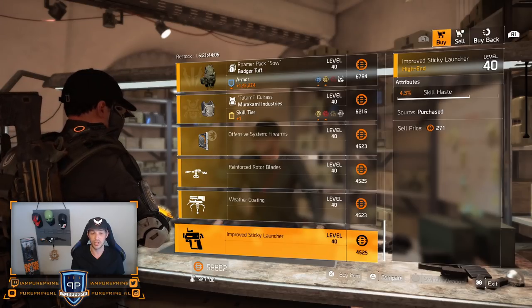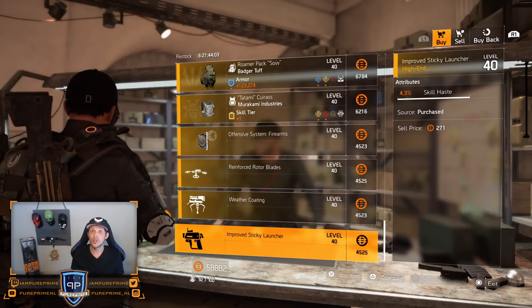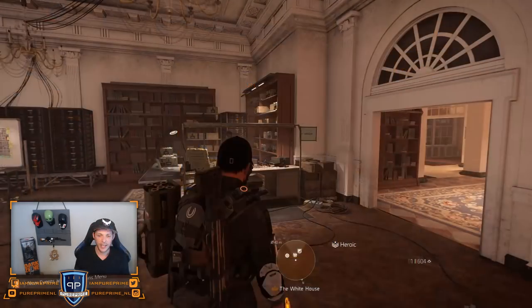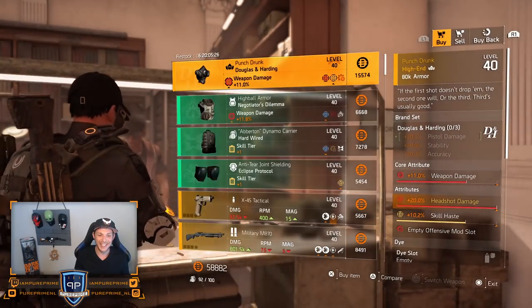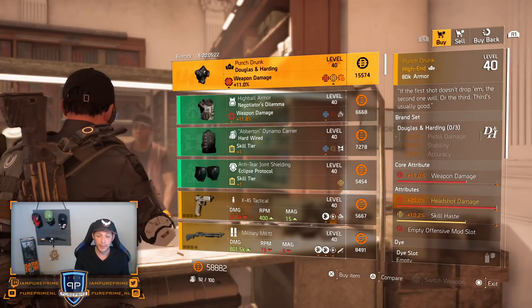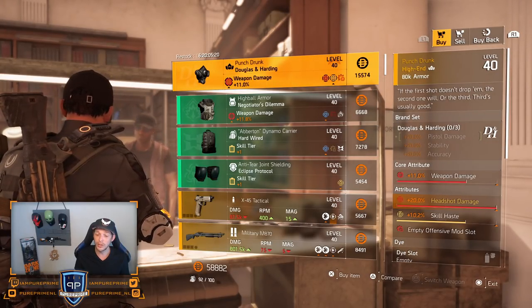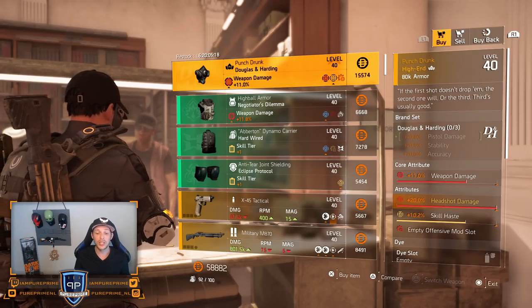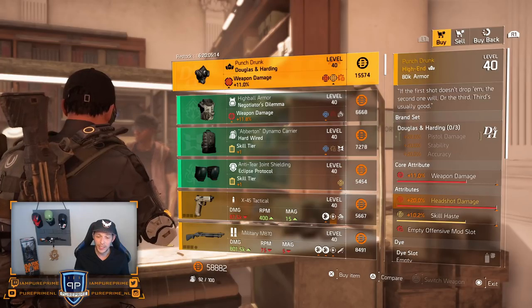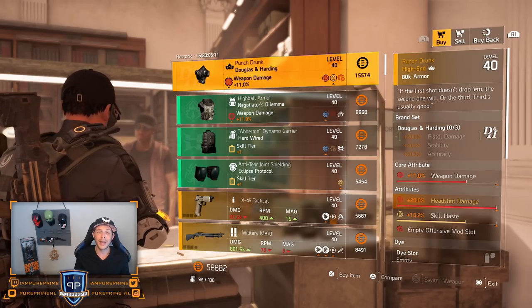Let's get over to the clan vendor, guys — 27 to 30. First piece named DNH, the Punch Drunk: 20% headshot damage always on there, 10.2% skill haste, and 11% weapon damage. In my opinion, leave it here — that skill haste you don't want on there.